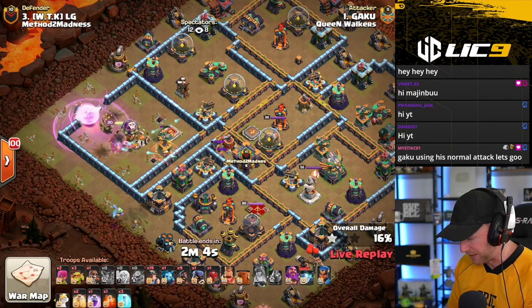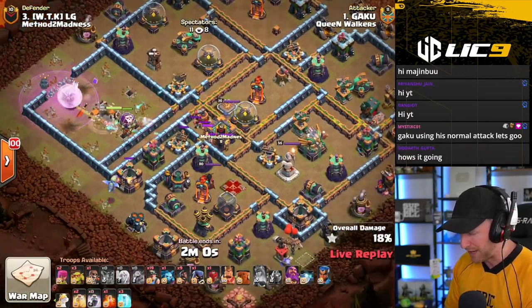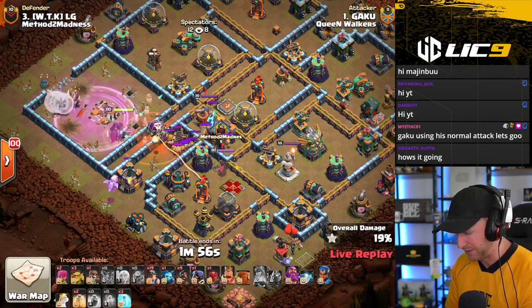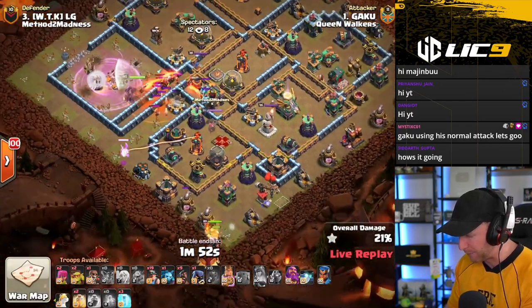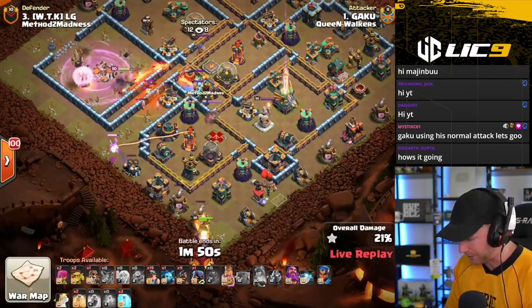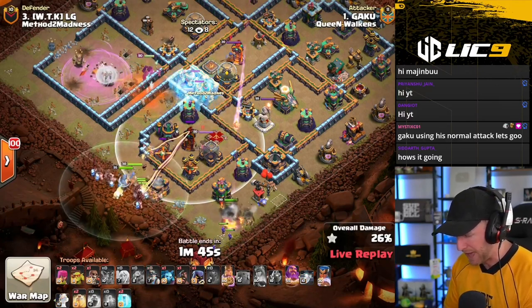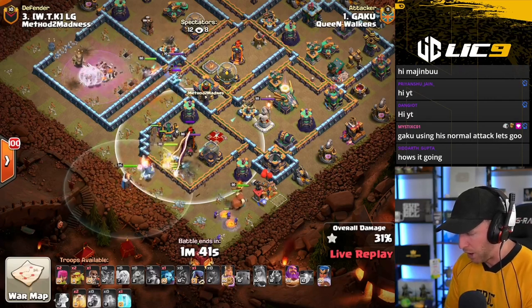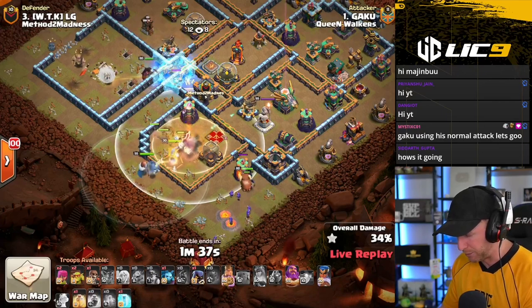We'll get the CC pulled now, it's the primary thing here. In a Queen Charge Hybrid attack, we need to have the Queen deal with the CC and take out at least one major defense while thinning the path of the miners. The compartment they're going to be entering is actually a pretty thin area. The Queen reaching over the wall, picking off the X-Bows, grabbing out the Sweeper, and taking out the RC — all going to help her move into an area of safety.